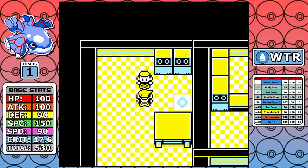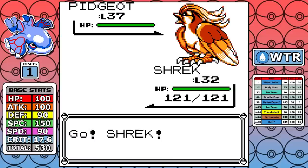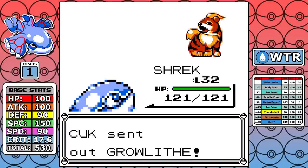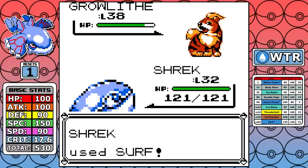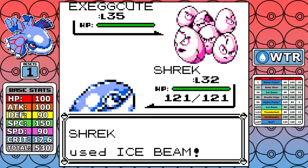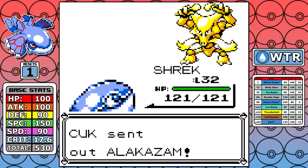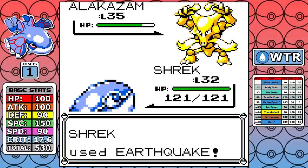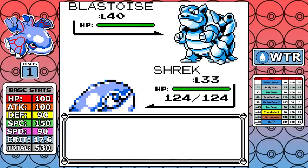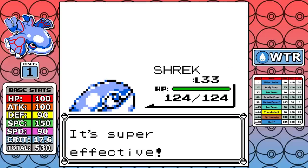From there we can look at Rival 5, and when you look at a fight like this that's generally one of the huge challenges for a lot of runs. We're going in very underleveled, only level 31, and we're basically just one-shotting everything. We have a pretty varied move pool — physical damage for Alakazam, super effective for pretty much everything else. The choice to come here before Koga really sped up the entire process and shaved some minutes off the final time.